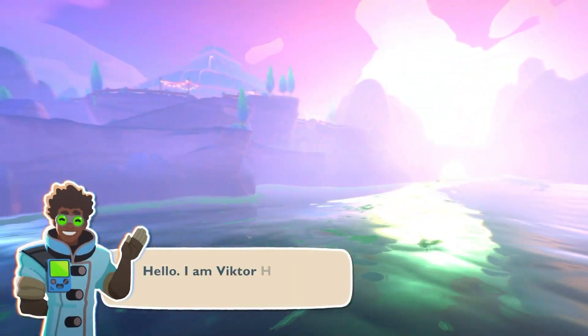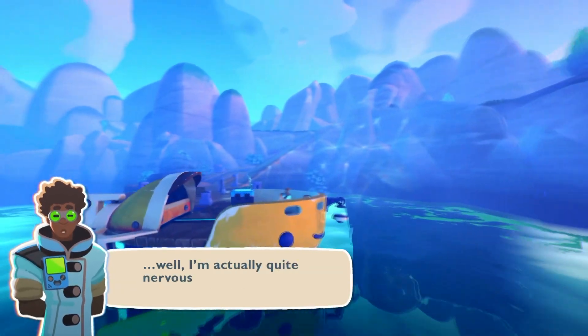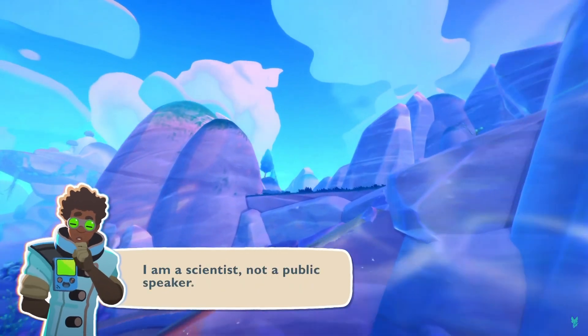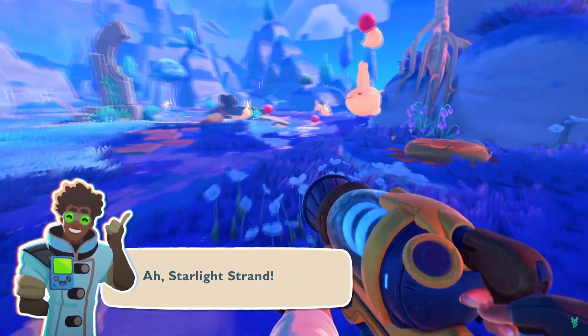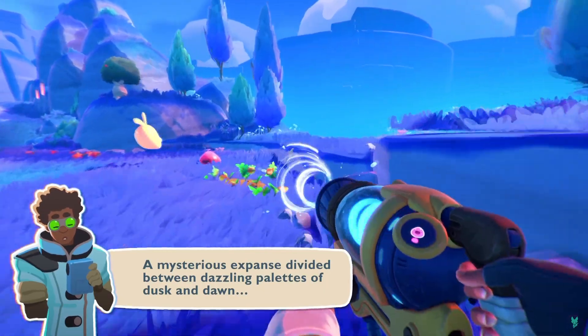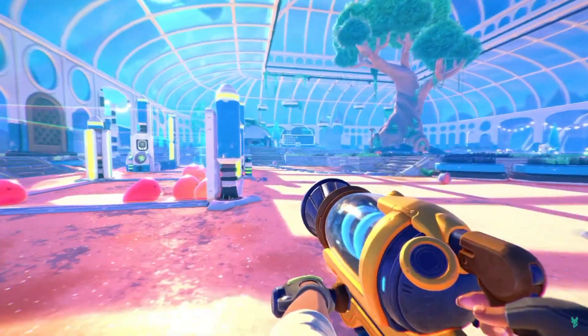At first it doesn't appear like we are part of the Far Far Ranch anymore — we are on a brand new island called Rainbow Island. It is very apparent with how brightly colored it is and almost like there's forests all throughout it, whereas the Far Far Ranch used to be kind of dry, desolate, and kind of scary to play in at some places.